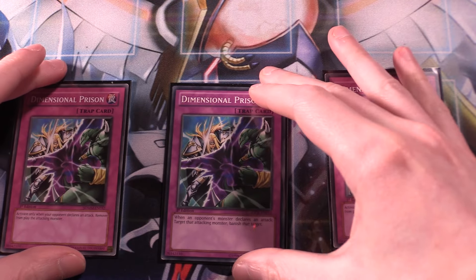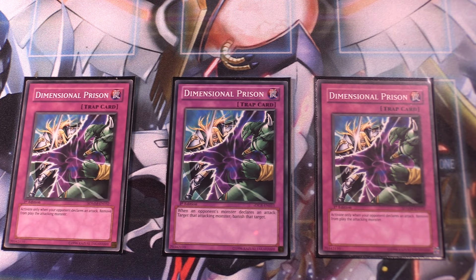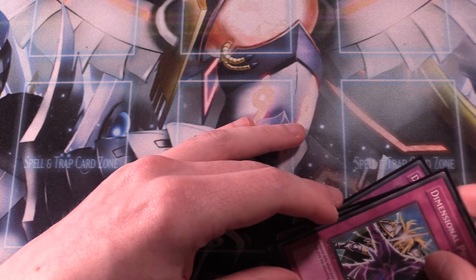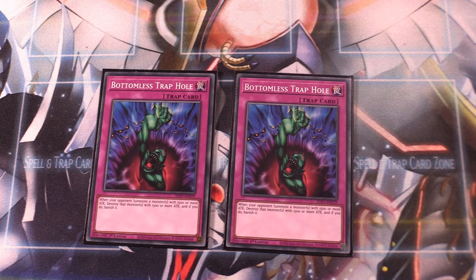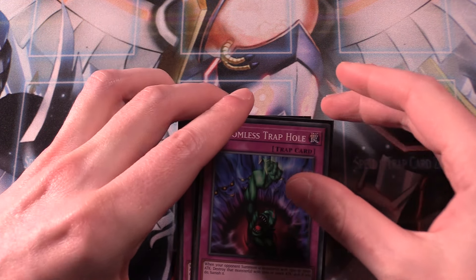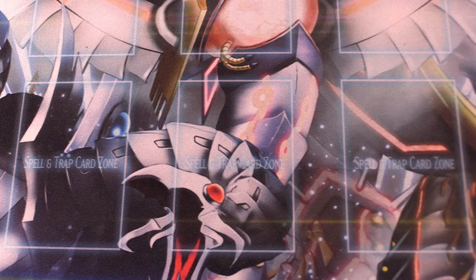Considering this is an Edison deck, the battle phase really matters. I like to run three copies of Dimensional Prison — this is a very aggressive deck, and if we're facing down another aggressive deck, three copies of Dimensional Prison is really good at slowing our opponent down. We also run two copies of Bottomless Trap Hole. When your opponent summons a monster with 1,500 or more attack, destroy that monster and banish it. Bottomless is semi-limited, so we can only run two copies. If we could run three, I absolutely would.